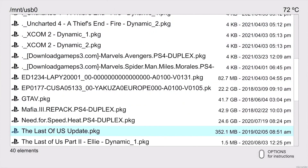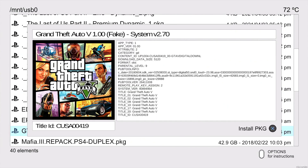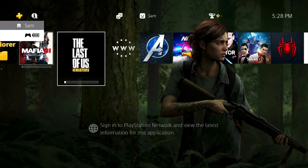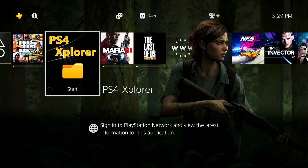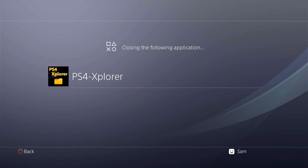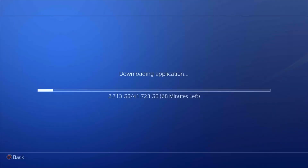GTA 5 is deleted. Jumping back into PS4 Explorer — there's GTA 5. Hit X, then X again to install the package. 'Added to downloads' — Grand Theft Auto 5. It'll take a few seconds to appear on the home screen. Another key thing: PS4 Explorer doesn't need to stay open for the installs to continue. You can close the app and the games will still install in the background.